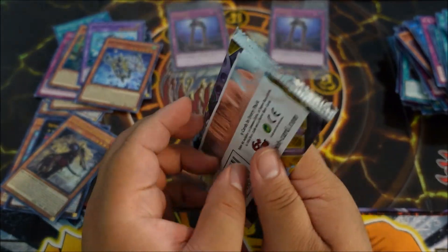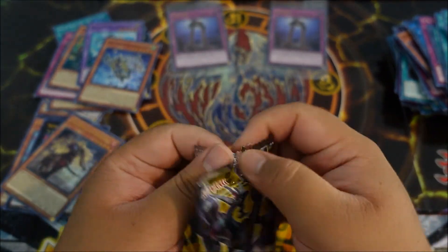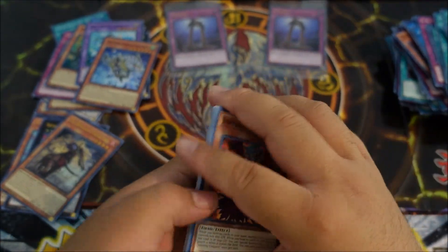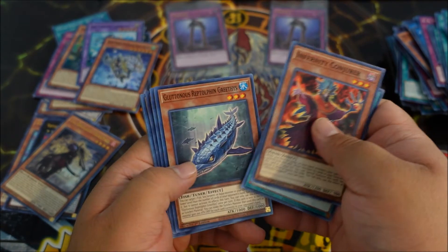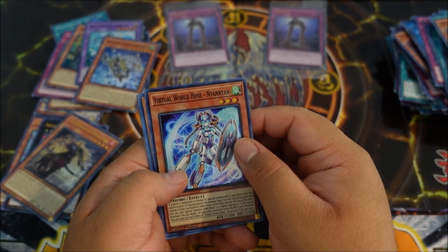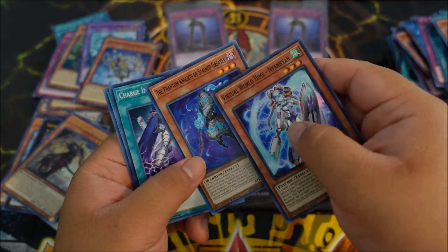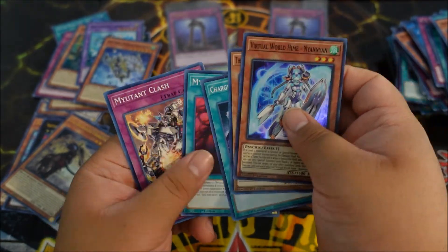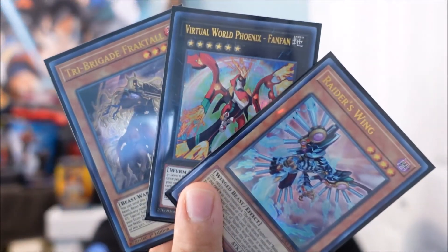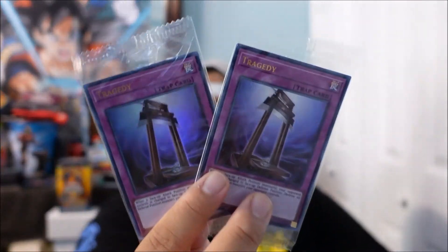Last pack for Phantom Rage — what can we end with? Fingers crossed we get something awesome. Zeus would be sweet — I doubt we're gonna get Zeus, but it'd be really cool. Or a starlight, but I doubt it. Oh man — we got another Phantom Knight though, this is really really cool. All right you guys — so this was actually really really fun. We did get three ultra rares out of this. These things are freaking awesome, plus some cool supers.